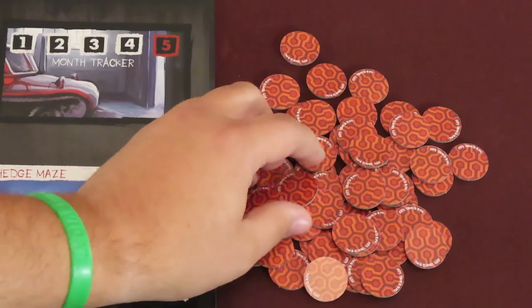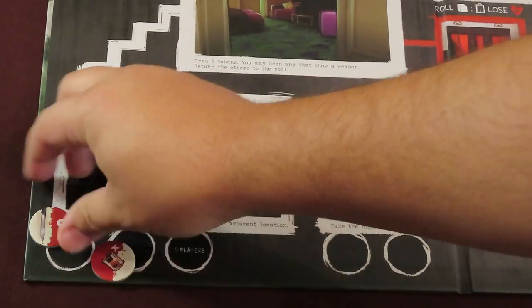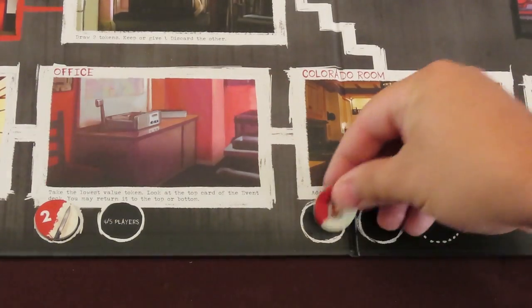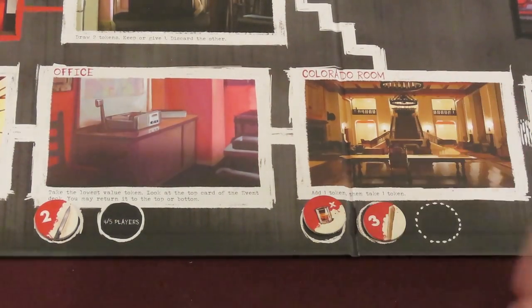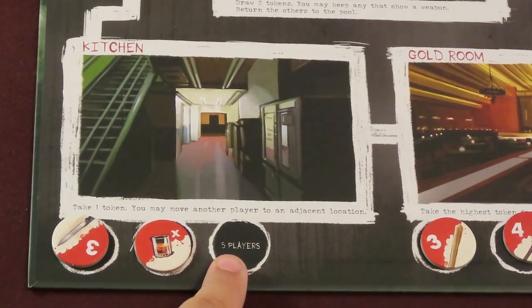Create a facedown pile of the willpower tokens, counting out 13 tokens per player to create the draw pool. Any extra tokens should return to the game box. If you have an opaque bag, you could use this to draw tokens from instead of creating a facedown pile. Draw and place a random willpower token face up to the spaces shown under the ground floor locations. Do not place one in the dotted line circle in the Colorado room. If playing a 4-player game, also place one in the extra space in the office. For a 5-player game, also place a third one in the kitchen.